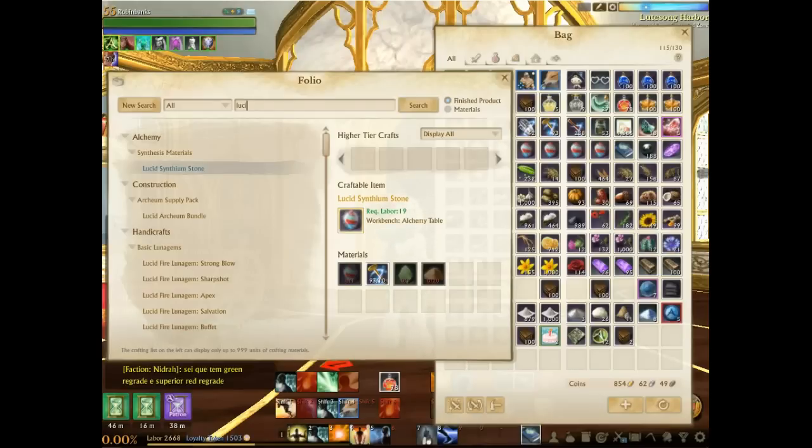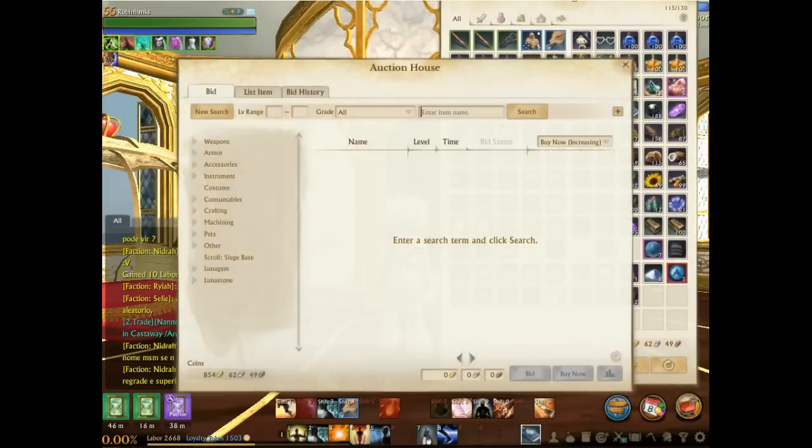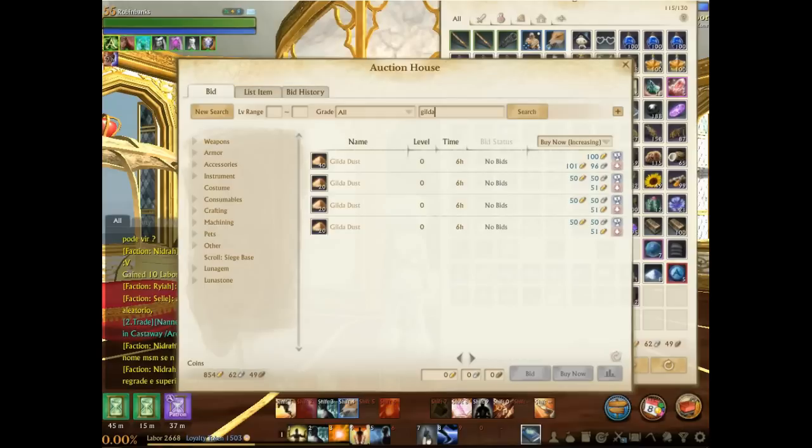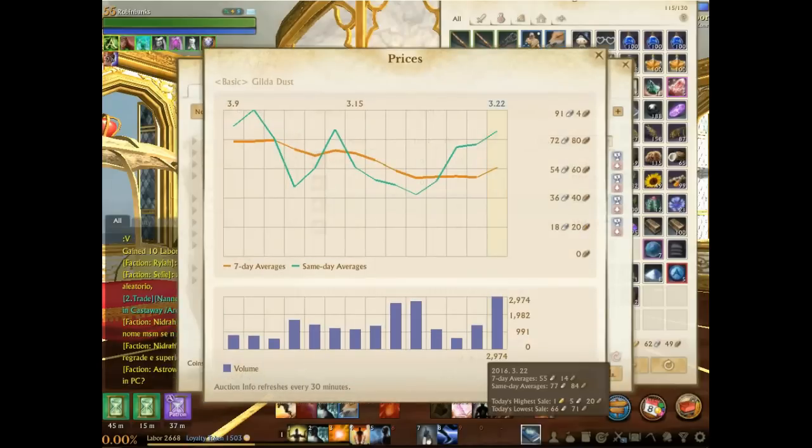Let's look at the gilded dust prices — this is insane. Only a few hours after the servers went live and it's at two gold and 54 silver. They've been selling, not necessarily that high, but they've been selling. The highest single-day sale is one gold five silver, and the same-day average has been pushed all the way up to 77 silver.